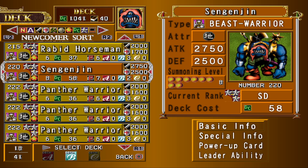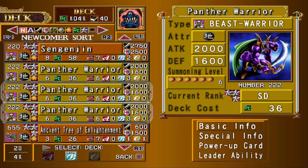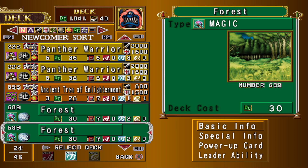Its effect against rock monsters is basically useless. 3 Panther Warriors — these are also 2000 attack like Rabid Horseman, so that's nice.